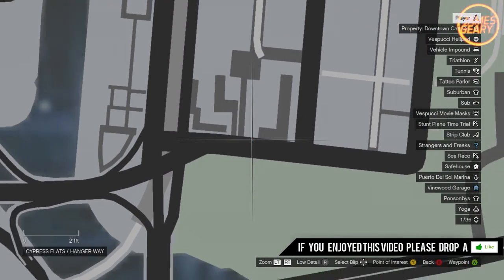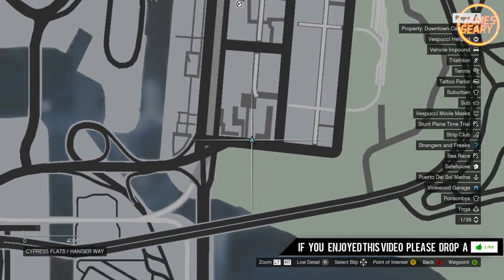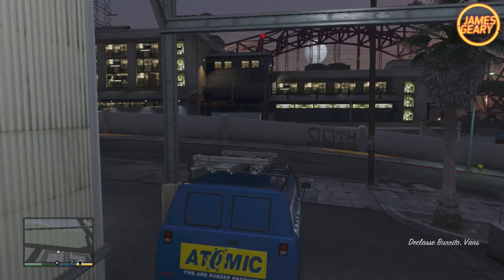The first thing you're going to want to do is head over to the location I have on screen right now. The best way to get this van to spawn is by driving there in a large vehicle such as a bus or another van. This will increase the probability of a van spawning in that parking spot.